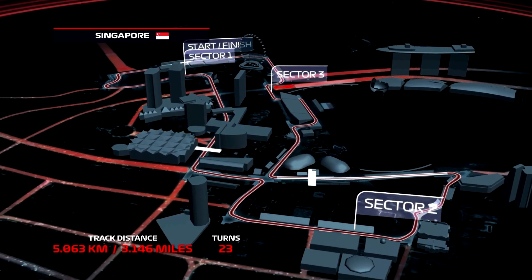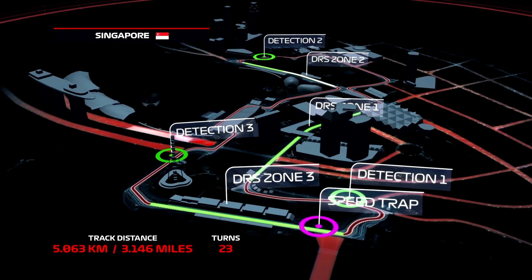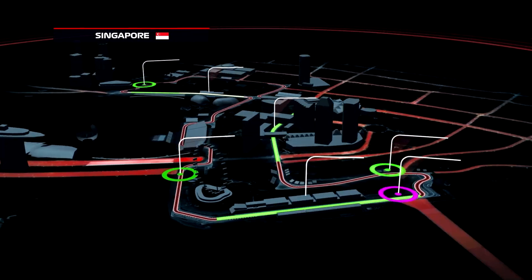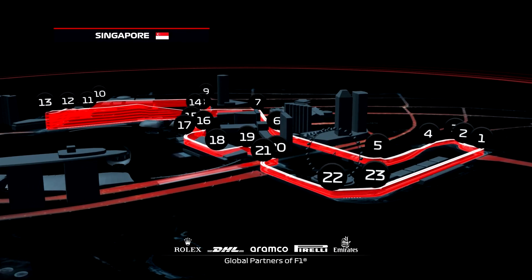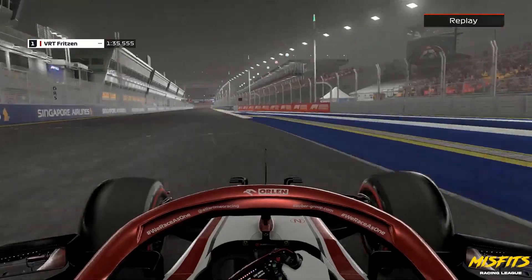Hello everyone, my name is Stryfium and welcome back to another Misfits Racing League Circuit Guide. 23 turns coming up here in Singapore for 5 kilometers of track, and it's going to be Fritzen in the Alfa Romeo to take us through a hot lap before we jump into a base setup.